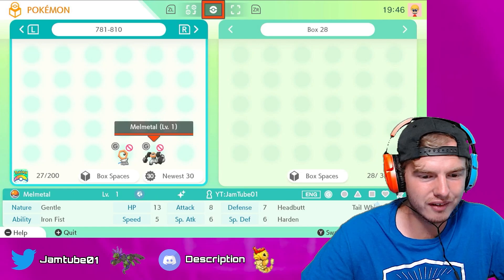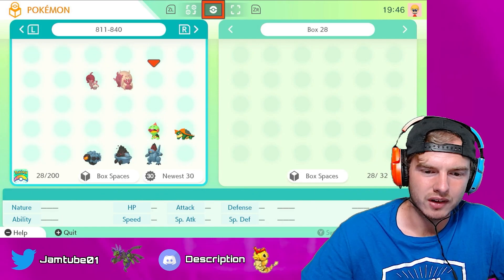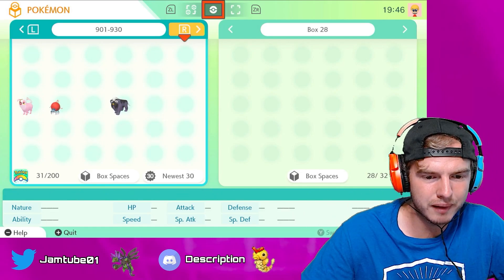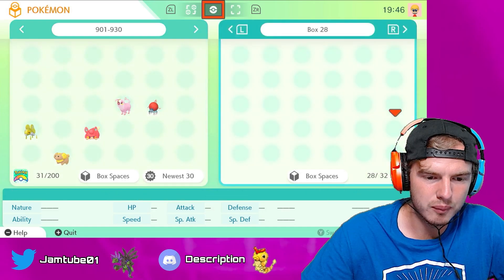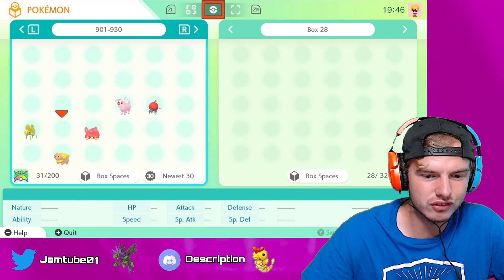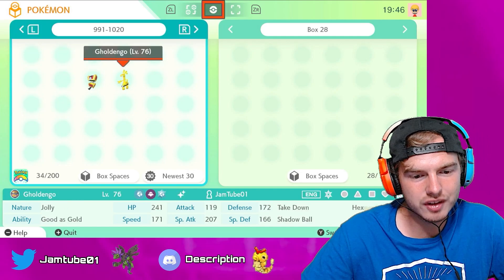We are going to be doing Zacian in September, which I'm very excited for. This is the Galar lineup. Paldea is also looking pretty good — this is our Paldean lineup. We found Nymble not too long ago, so that was really nice. We have Oinkologne but we don't have Lechonk yet — we haven't found a wild Lechonk. A lot of evolutions are still needed, and then there's Gimmighoul and Goldengo.